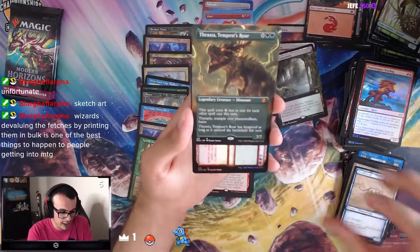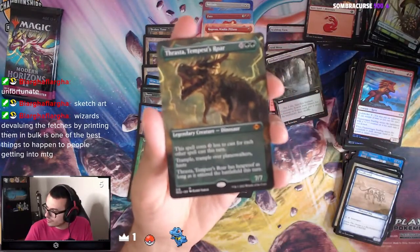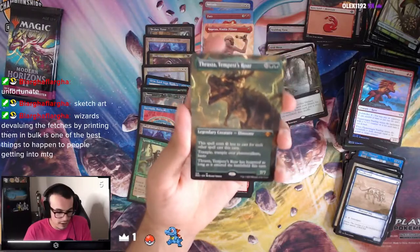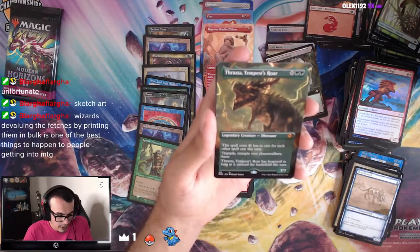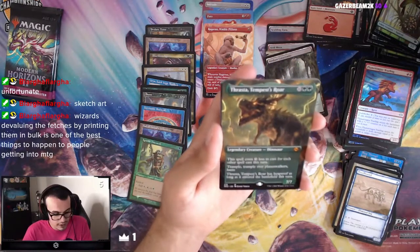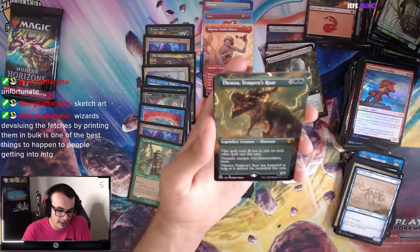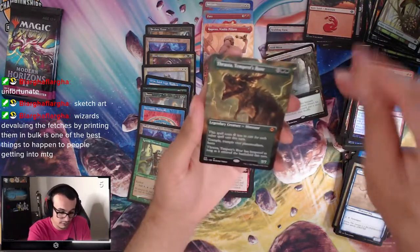Floodhound. We got Thrasta, Tempest's Roar — another dinosaur. We pulled a Full Art Foil of this from the first box. This dinosaur is a 12-mana 7/7. It costs 3 less to cast for each other spell cast this turn. It has Trample over Planeswalkers, Haste, and Hexproof as long as it entered the battlefield this turn. Wow, that's insane.